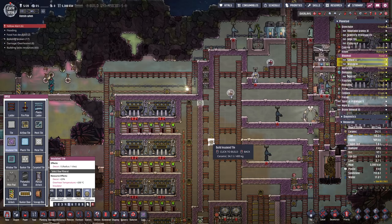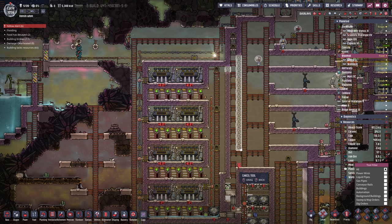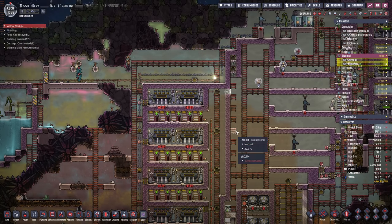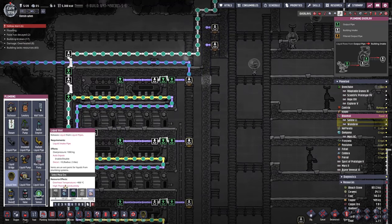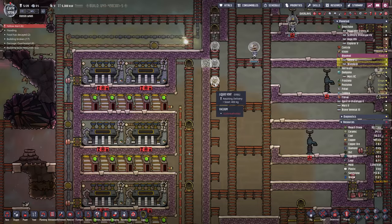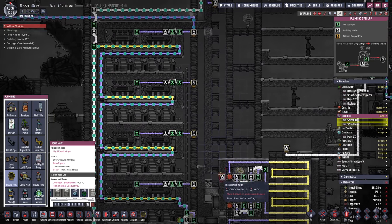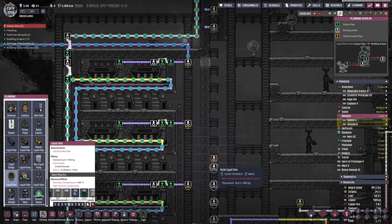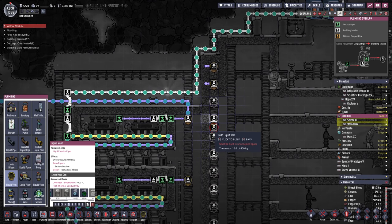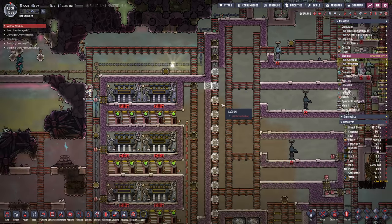Before we put in this second wall through here, we need to do one thing: put in some counter-flow stuff to help spread the temperature out. As it passes down through here, it's got to hit other things. Originally I used steel — a whole bunch of these steel liquid vents, 400 kilos of mass, great at transferring stuff. However, steel didn't work, so we're using thermium liquid vents.